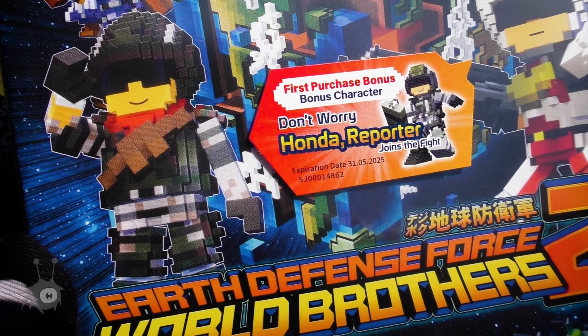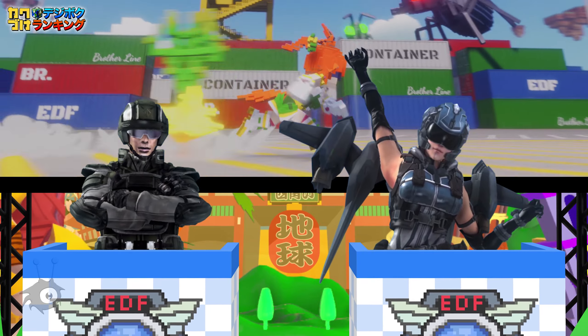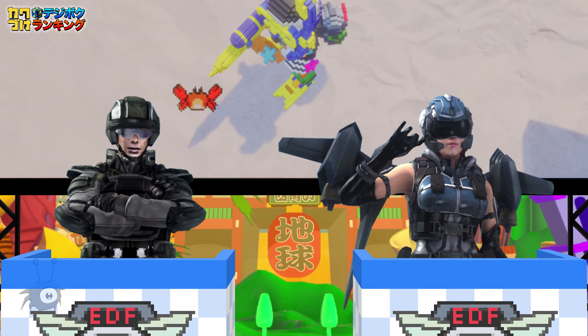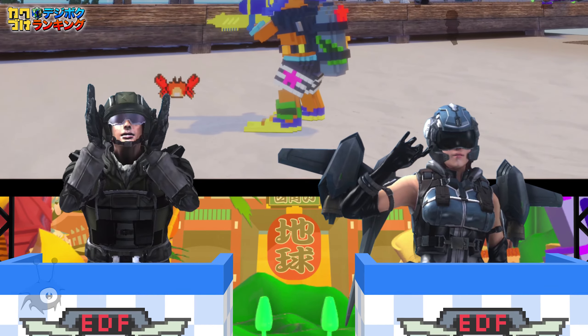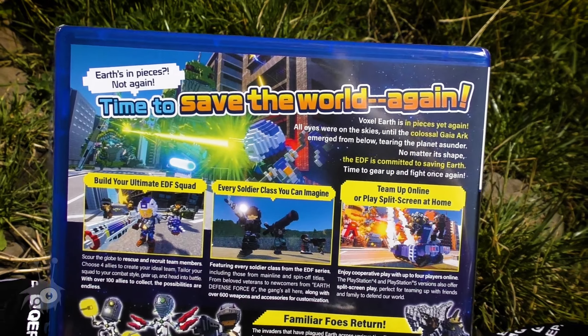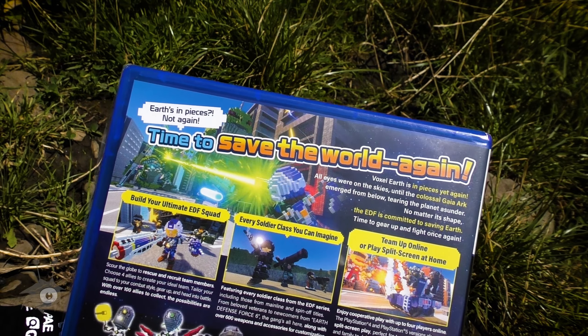This physical release comes with a bonus DLC character — EDF public relations officer Honda-san, which you might know from the Japanese Earth Defense Force trailers. Honda-san and his colleague Himekawa-san aren't that well known in the western fandom, but maybe their inclusion as playable characters here will change that.